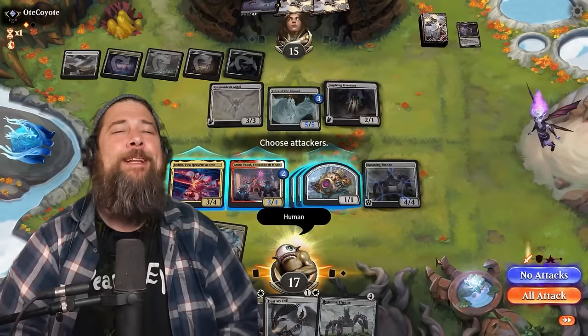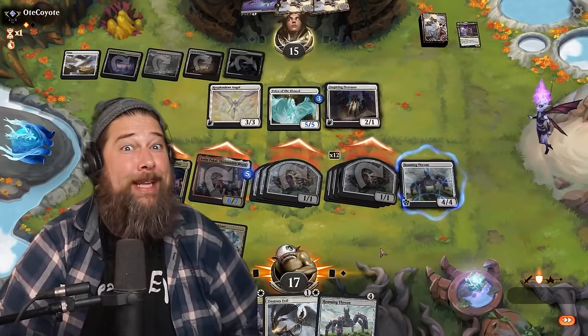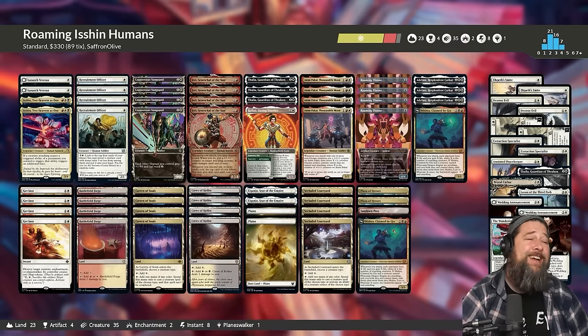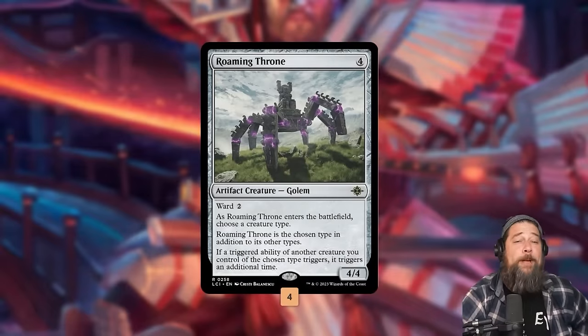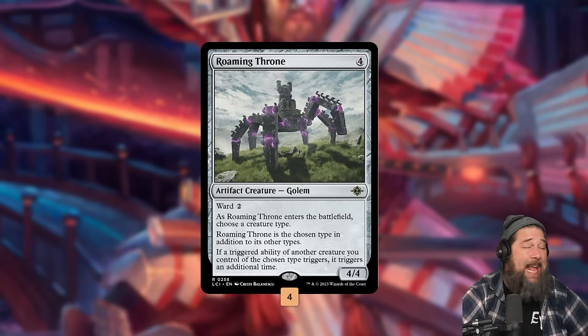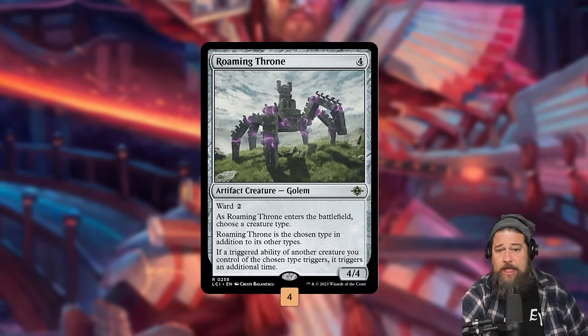Today we're heading to Standard to double and triple up some ridiculous attack triggers with Roaming Throne and Isshin. Here is our Roaming Isshin Humans deck, and this deck is so sweet. We are built around Roaming Throne, the coolest card from Lost Caverns of Ixalan — like a super Panharmonicon that works with any triggered abilities: upkeep, end step, attack triggers, along with ETB triggers, but only for one specific creature type.